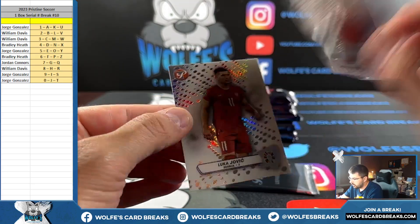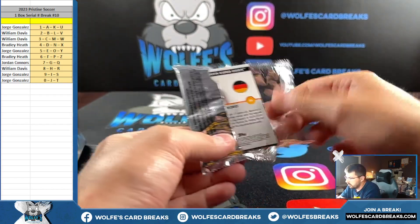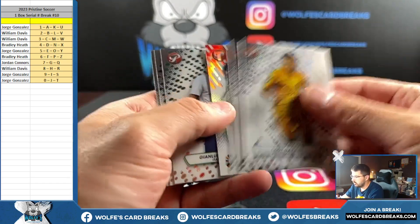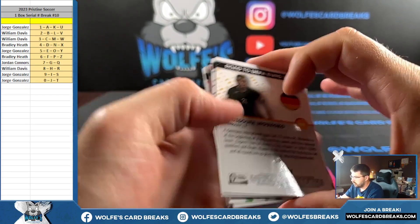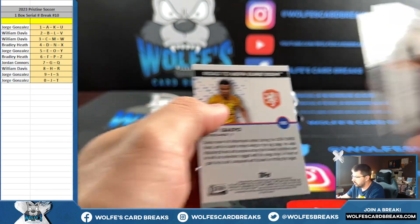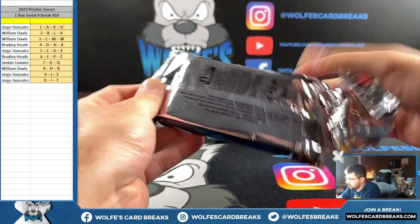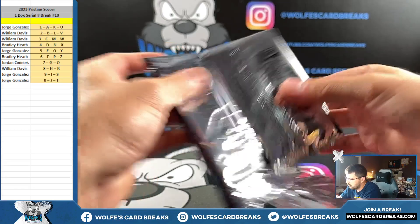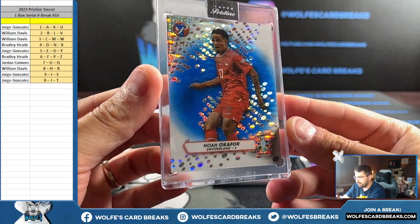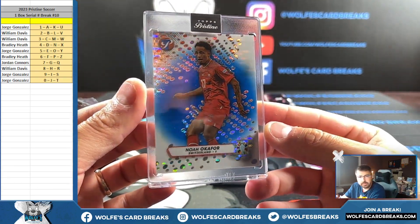Refractor 3, refractor 8 — actually yeah, they're both refractors. Blue Okafor, 47 out of 75 — Pristine blue, Pristine refractor 47 out of 75. Seven spot, serial spot seven.